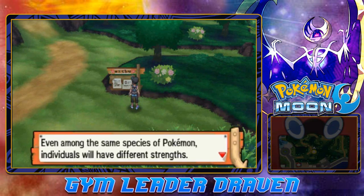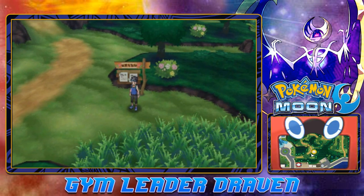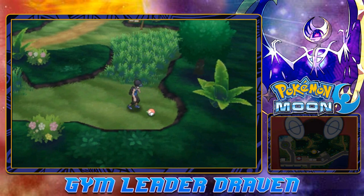Trainer Tip: Even among the same species of Pokemon, individuals will have different traits. They may not seem too different at first, but as they grow, so too will their differences. We're going to be geared at grabbing some items, finding some new Pokemon, maybe capturing them.